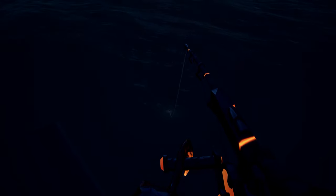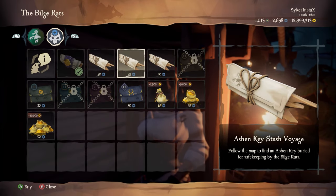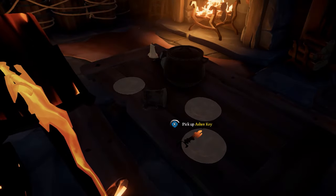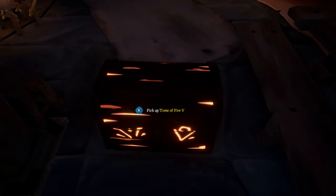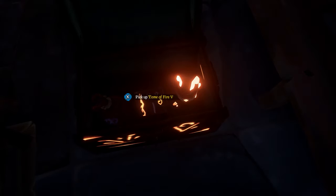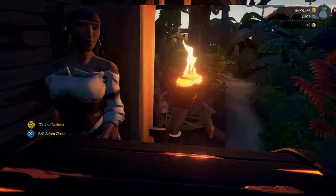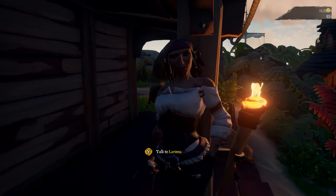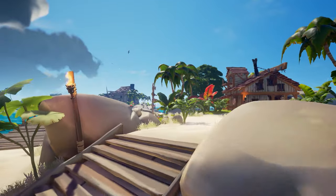A top tip is to spend any doubloons on Ashen Key Stash Voyages to get keys instead of chests, as finding chests is much easier now. Unlocking Ashen Chests is a bit of a lottery — there's no guarantee you'll get the tomes you are missing. You may get duplicates, or get other things like Ritual Skulls, Devil's Raw Trinkets, and Doubloon or Gold Pouches. You can however sell Ashen Chests and Ashen Keys directly to Larina or the Servant of the Flame for doubloons if you can't get the other item you need.